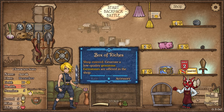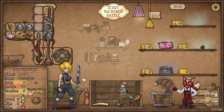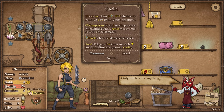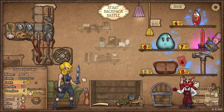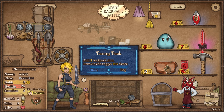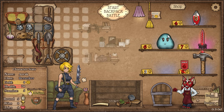We could grab the box of riches. We will absolutely grab these — and this is going to give us our hero sword. That's not too bad at all. However, I do now need to get myself a backpack, and there we go. Ask and ye shall receive, apparently.